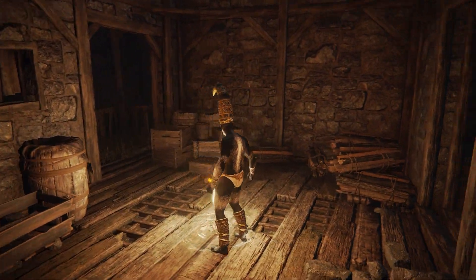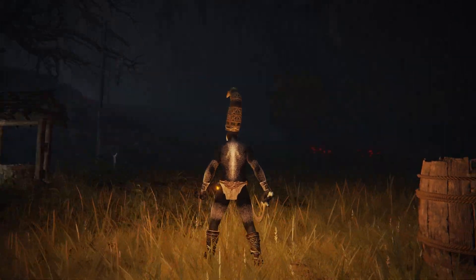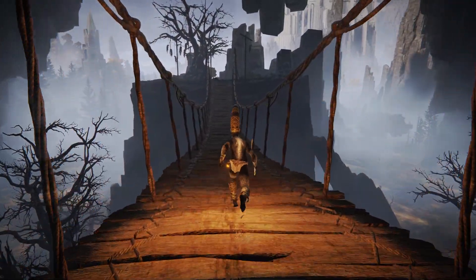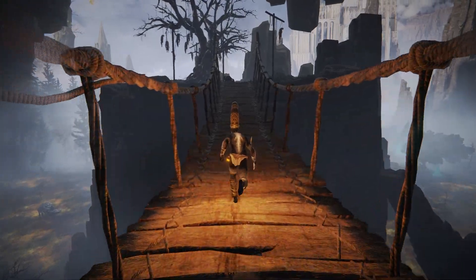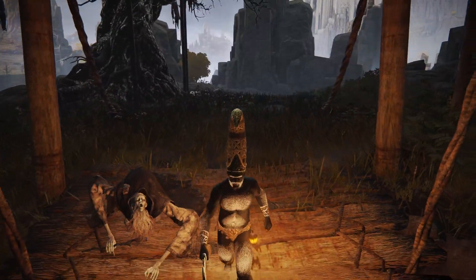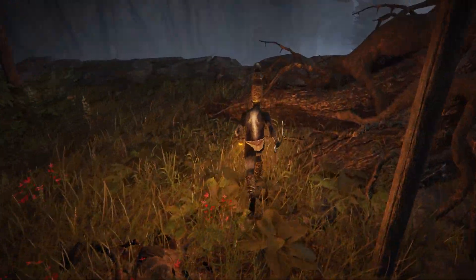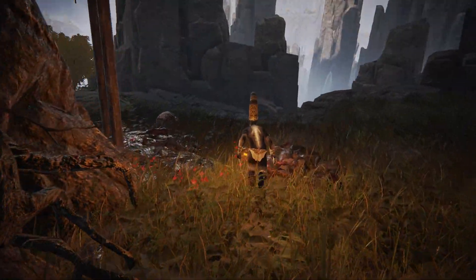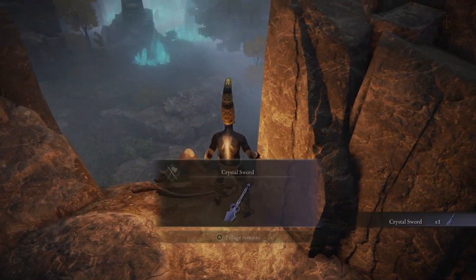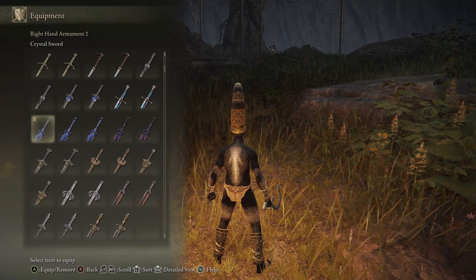In this shack we have our only site of grace that we can activate. From here on out we have two paths to go — one path, which is a dead end, is over this hanging bridge over here. There's not really that much difference to see. We have one of these mages who will cast magic at you — quite weak magic. Here's just another tree with hanging bodies there, but here's also an item to find that is quite interesting: the crystal sword.